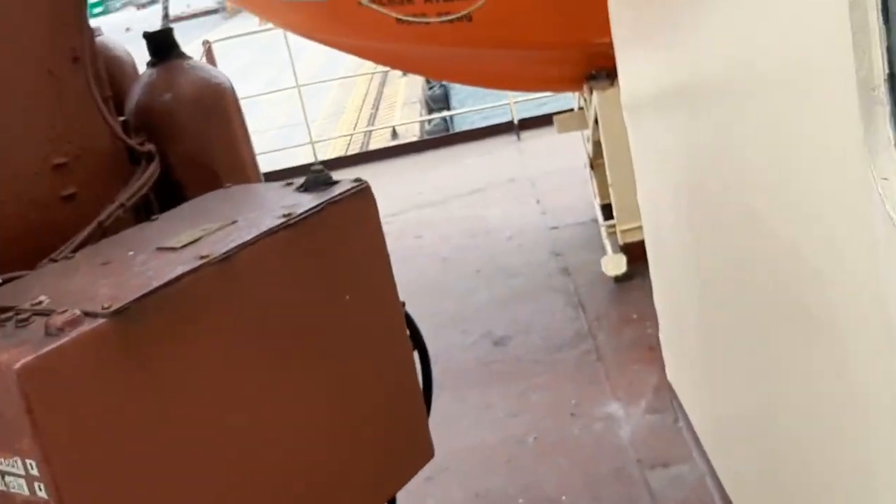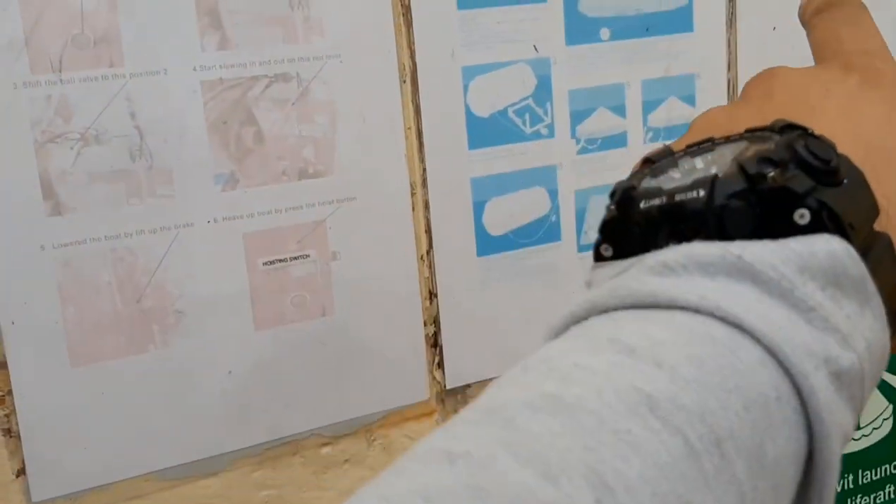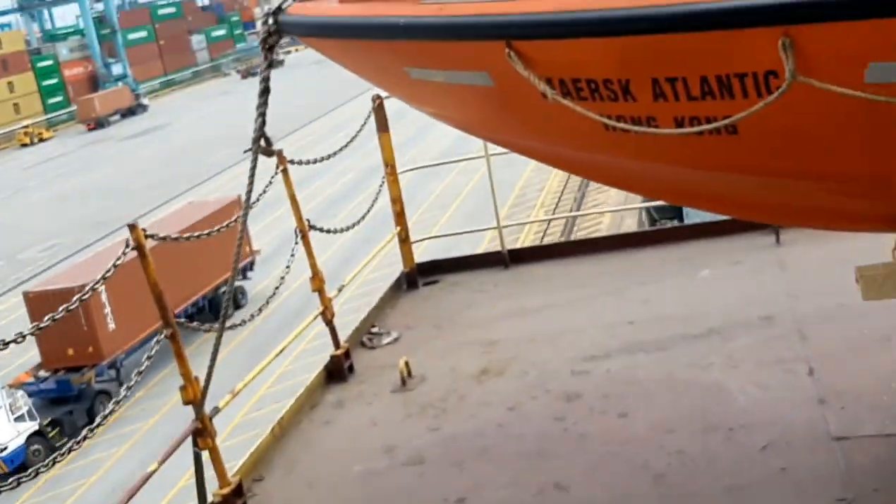So those were the LSA — life saving appliances — that we have on board. Instructions are posted right here showing how to launch everything, so if you are confused, you are not actually lost. The number of life rafts, lifeboats, life buoys, and any LSA or FFA appliances required on board depends on the length of the ship and company requirements, as governed by IMO regulations.